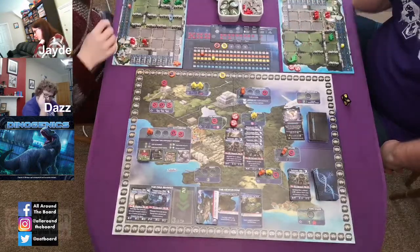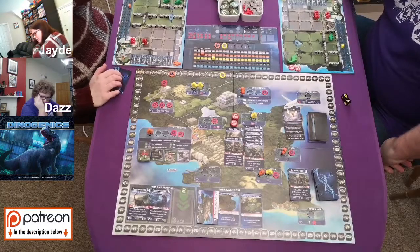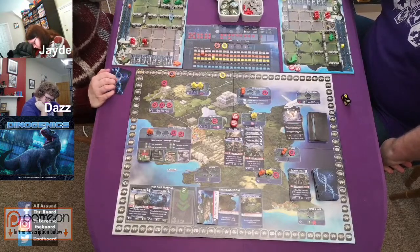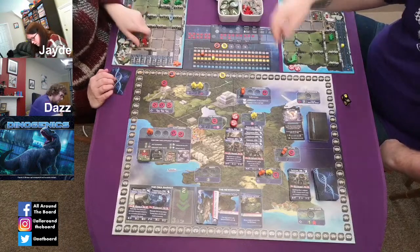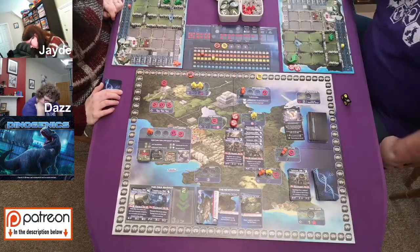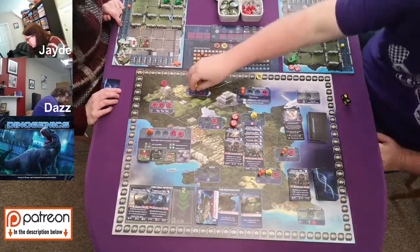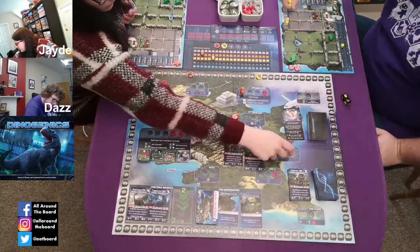End of round three. Feed all carnivores — we haven't got any. Check for rampages — my animals are happy and so are yours. Return visitors and get three VP for every two: I get six, Jade gets three. Gain victory points for seasonal resources — we don't have any. Return workers, then advance the overlay — now we also get our fifth worker.